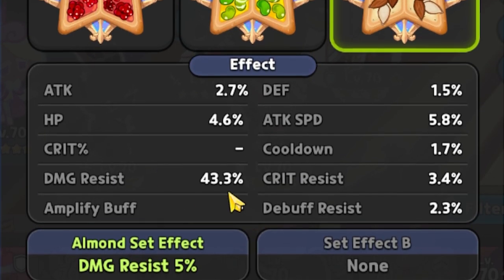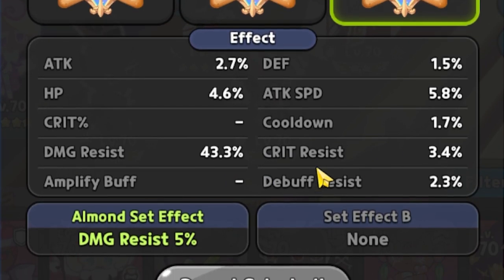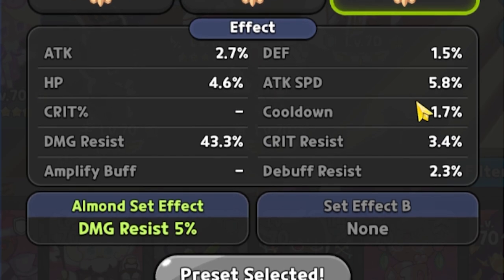Outside of that, the additional Damage Resistance is gonna be nice — we've got 43.3%. We've also got 3.4% for Crit Resist and 1.7% on the overall cooldown.